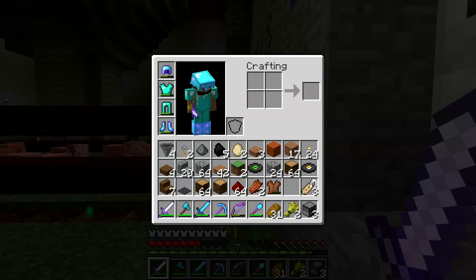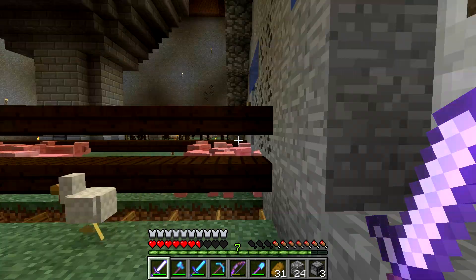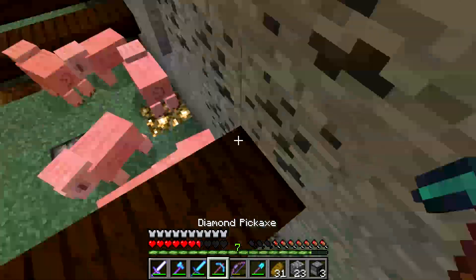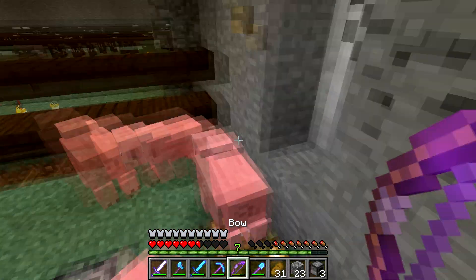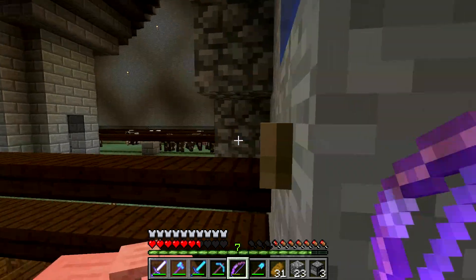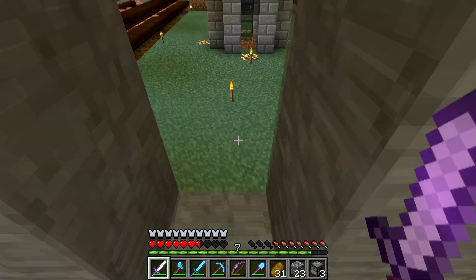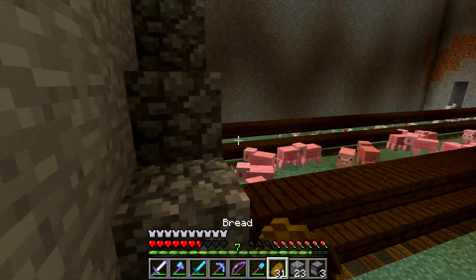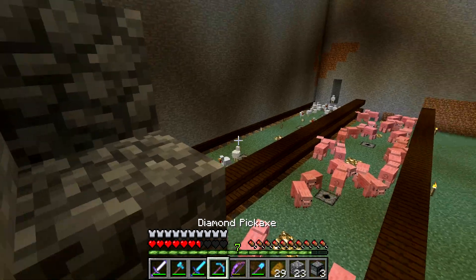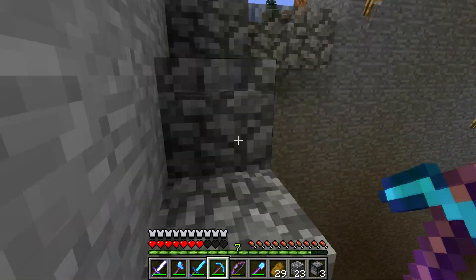Now there was a snapshot here — I'm playing on snapshot 15W35E, and they might have fixed it — but when I was punching a skeleton the other day, I literally could not kill him. It took 8 hits to actually kill him with a Sharpness 2 iron sword. I think they might have fixed it, but I'm still not happy with the punching mechanics.